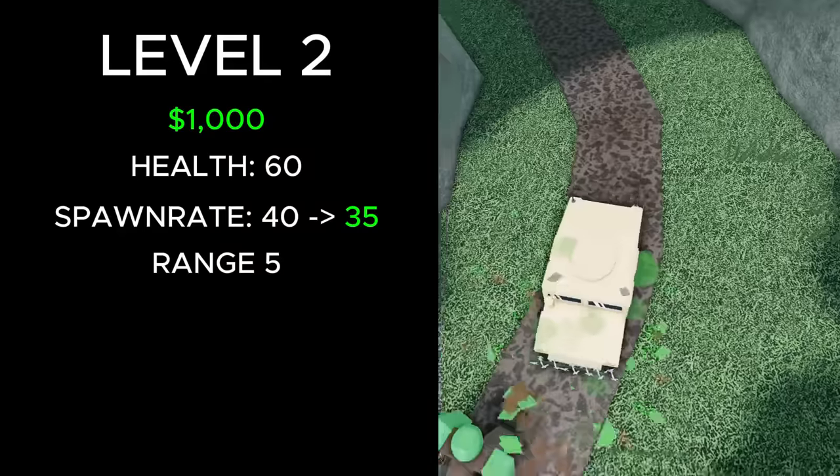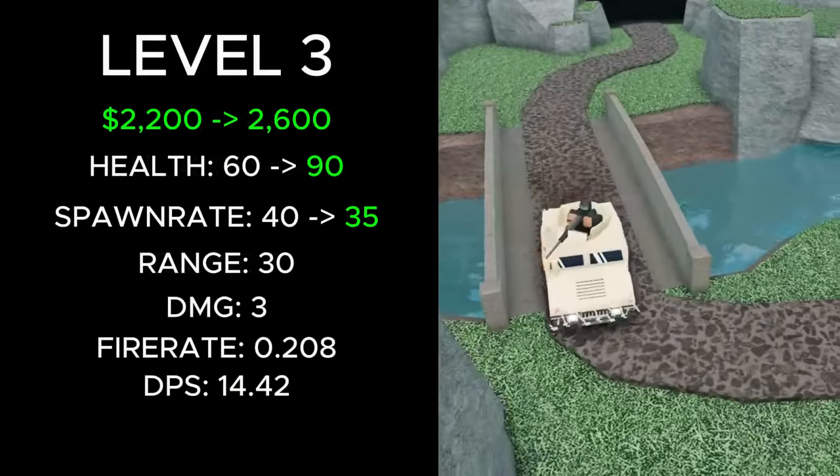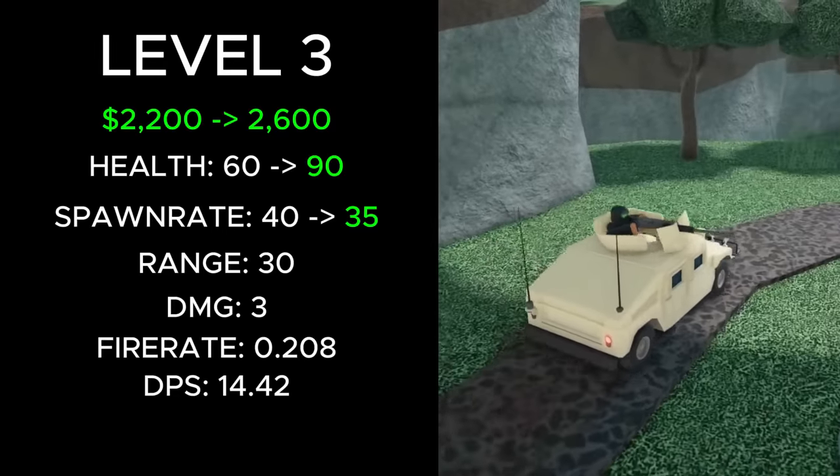At level 2, its total cost was increased from 2200 to 2600 cash, its health increased from 60 to 90, and its spawn rate was reduced from 40 to 35.